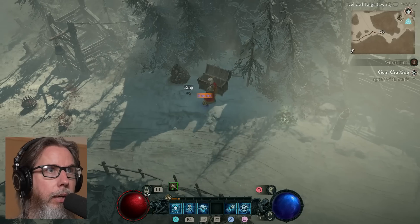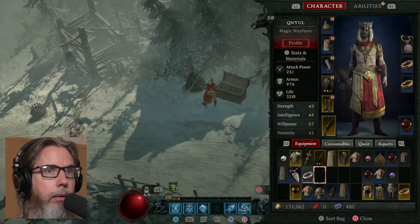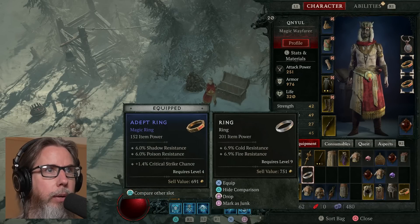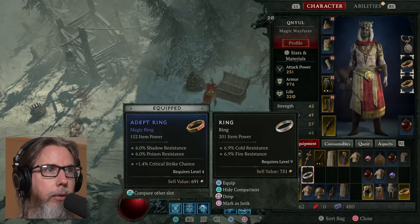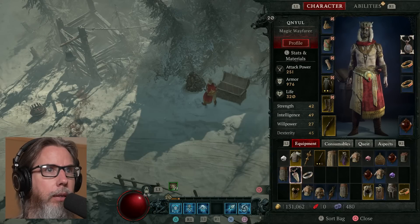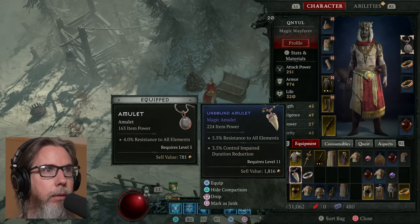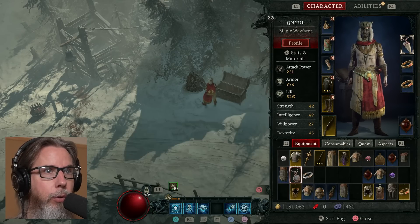A bunch of gold. Got an amulet and a ring. The ring I have now has less resistance but an increased crit strike chance. I'm trying to build up some crit strike chance, so I'm keeping that one. And then an amulet that has increased resistance and damage reduction when I get control impaired — we'll equip that.